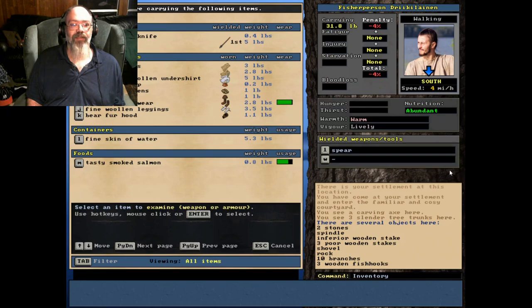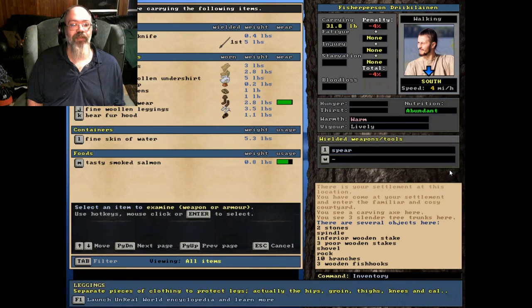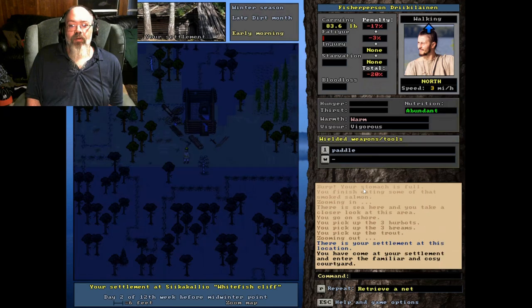I've got linen trousers, a linen tunic, a masterwork woolen undershirt, birch bark cap, bear fur mittens, bear fur cap, bear fur footwear, fine woolen leggings. Out of all this stuff, anything that says wool is absolutely awesome in winter time. Bear fur isn't the most warm fur but it's pretty decent. Linen stuff is what you usually want to wear in summertime. Your clothing is very important in winter - without adequate clothing your options for fishing are very limited.